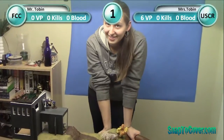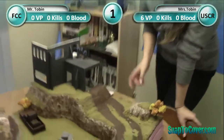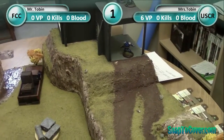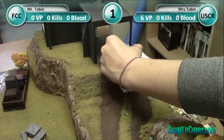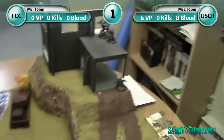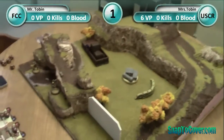Monkey Wrench is up first. He's going to snap to cover back here — definitely within a base — snap him over there, and then put him on suppression. Using that Intimidate a little bit? I'm feeling intimidated. Good.